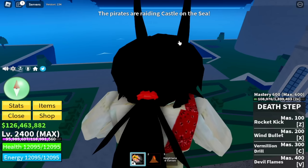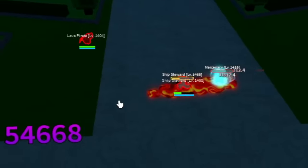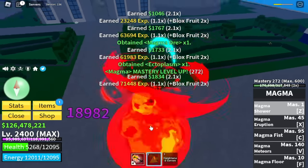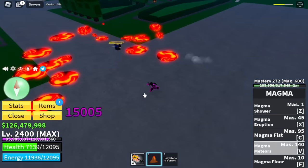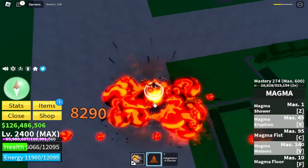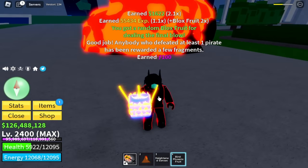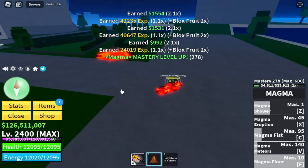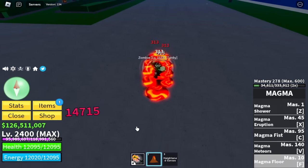You only need to unlock the awakened Z skill. Magma Floor is really good — check it out, it is enough to defeat them. You haven't seen the awakened Z skill yet — the Magma Shower — just one Z skill is enough to destroy all these mobs. We also have the V skill, X and C skill to add more damage and stun. If you're looking for a fruit good for raiding and boss fights, Magma Fruit is one of the best, on par with Light and Buddha Fruit.